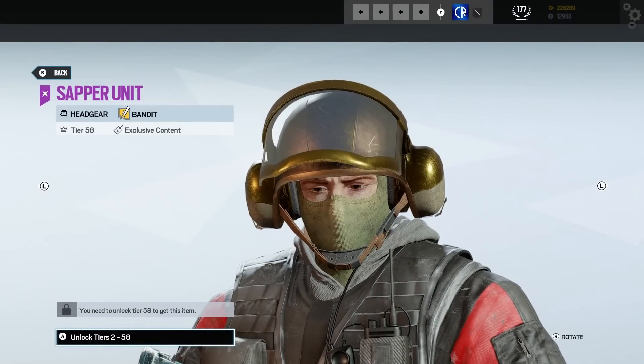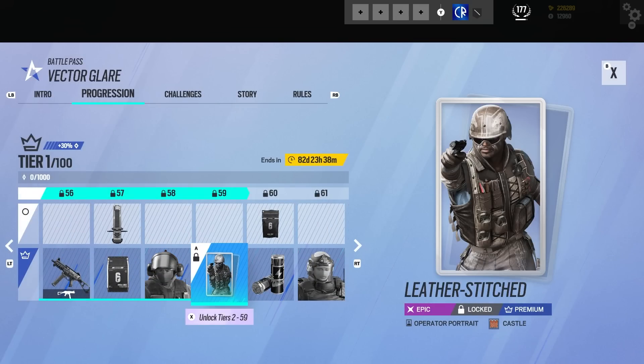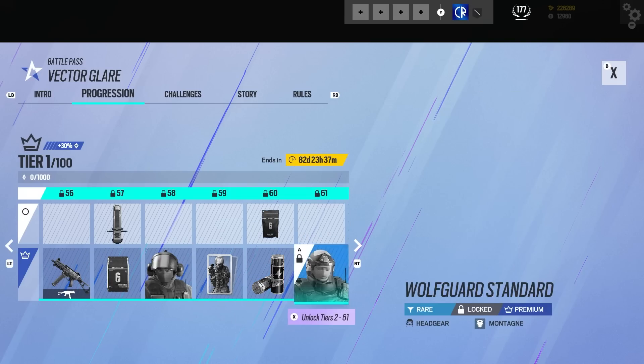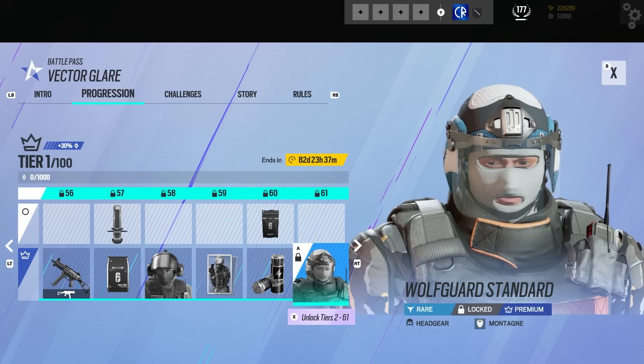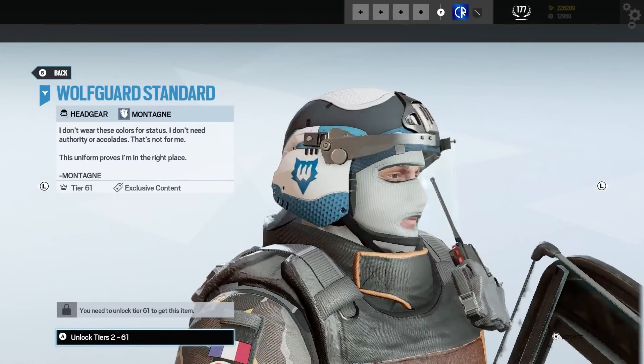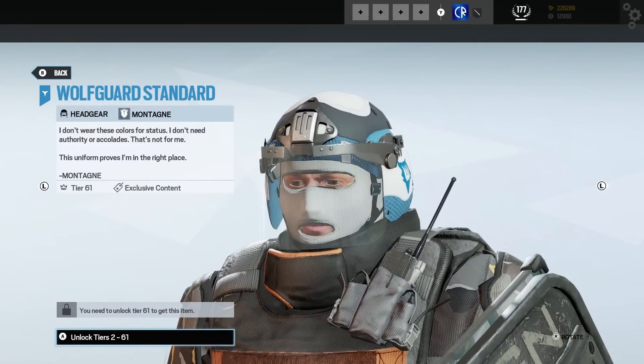We have a bronzy color tone — hell yeah! Castle, you're looking good. We've got a booster, alpha pack, money. That is nice. Loving that. We've got text: 'I don't wear these colors for status. I don't need authority or accolades — that's not for me. This uniform proves I am in the right place.' Man, I get so much of his personality right off that — that's nice.